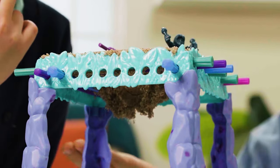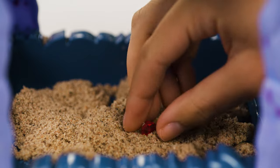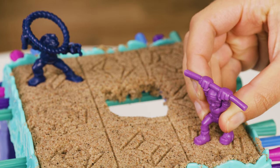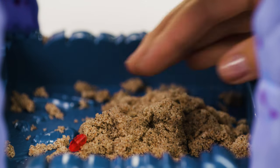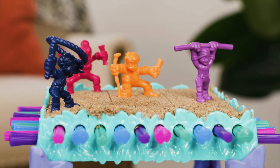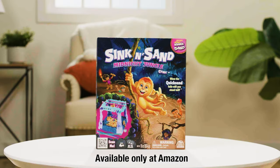If you sink through the sand, you're eliminated from the game. But if the redemption ruby falls through the sand onto the bottom, race to grab it and use it to bring your character back to life. If your character is still in the game while the ruby is revealed, save it for when your character falls. Keep playing until there's only one player left standing on the sand. Sinkin' Sand is a fun, adventurous game for everyone.